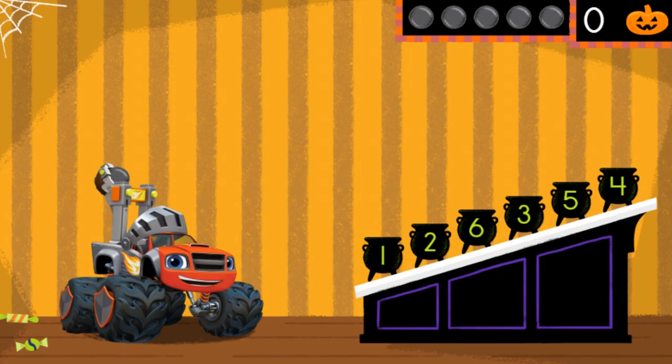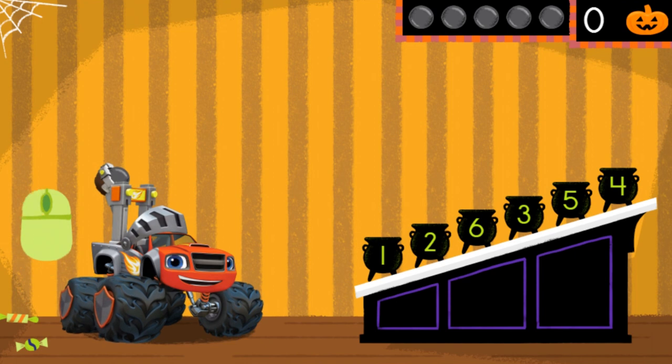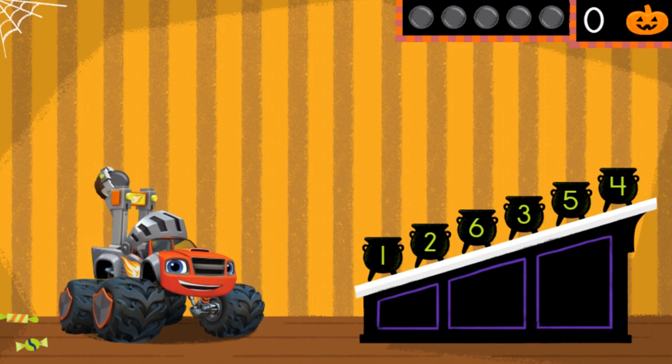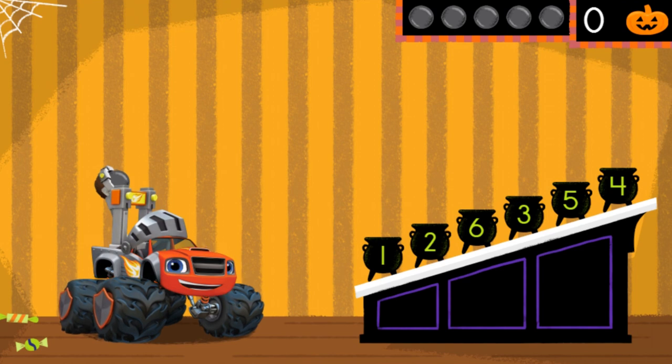Welcome to the Halloween house party Truck Ball Toss! Help Blaze choose the right trajectory to hit the cauldron worth the most points. A trajectory is the path of an object as it flies through the air. Tap and hold down on Blaze's catapult, then move your finger behind Blaze to pull it back. Move your finger up and down to aim the catapult. When we have the right trajectory, click again to launch the truck ball to the cauldrons. You'll have five tries to get as many points as you can. The higher the points, the more jack-o-lanterns we earn to light up the Halloween house. Ready, set, launch!